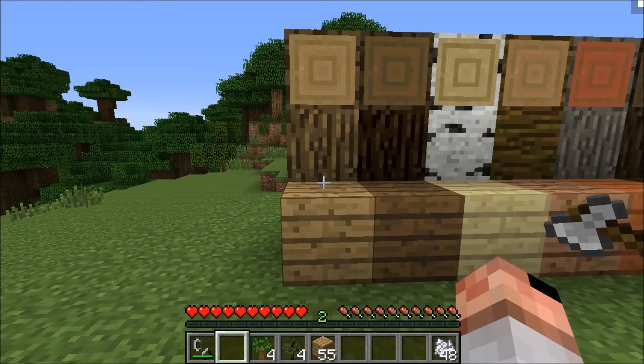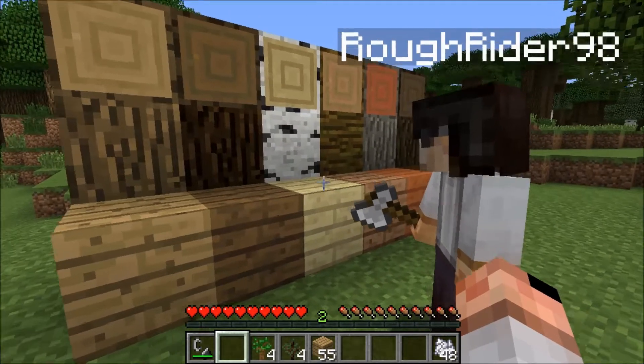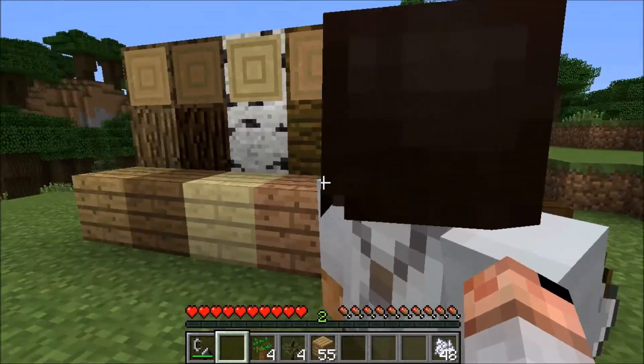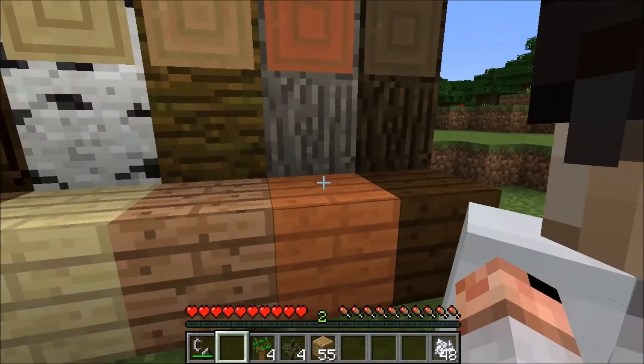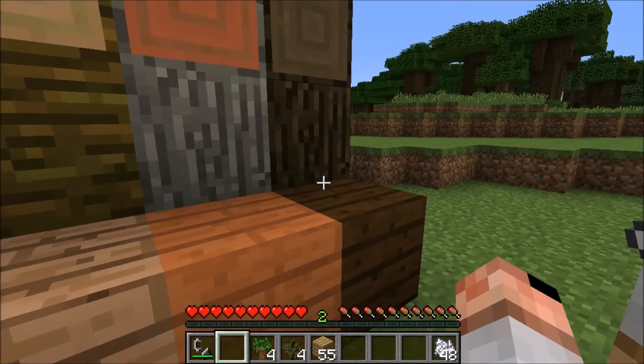Starting out with the oak, then we have the spruce, the birch, jungle wood. The pumpkin orange one is the new one — acacia — which has an interesting gray log and orange wood, and then finally the dark oak.